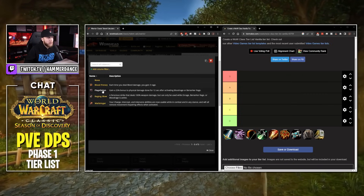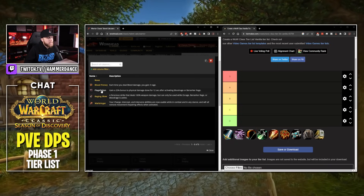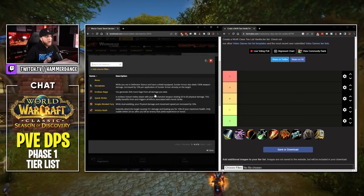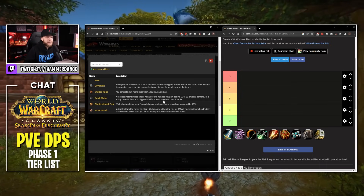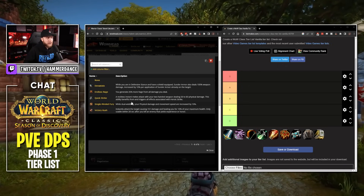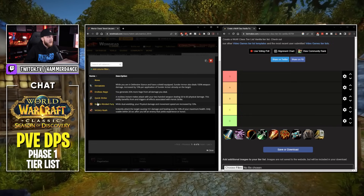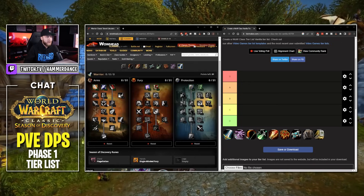I would argue Flagellation is probably the better rune here — just a 25% bonus to physical damage, that's huge. For Hands, we have Endless Rage (25% more Rage from all damage dealt), Quick Strike (instant melee attack dealing 50-83 damage, benefits from Heroic Strike effects), and Single-Minded Fury (while dual-wielding, physical damage and movement speed increased by 10%). In my opinion, Single-Minded Fury is the biggest DPS increase — a permanent 10% damage increase while dual-wielding. We're going to take that.